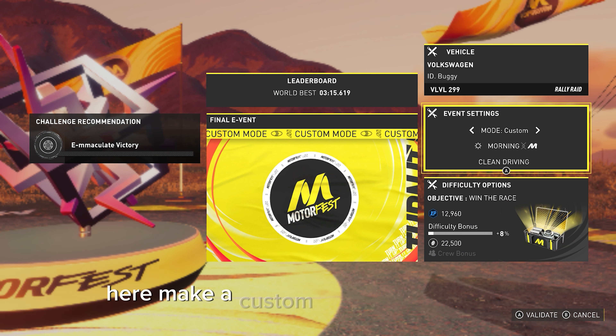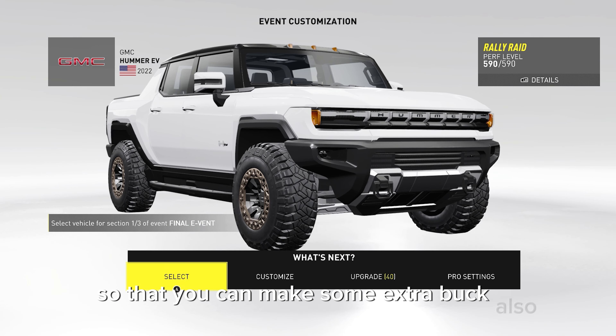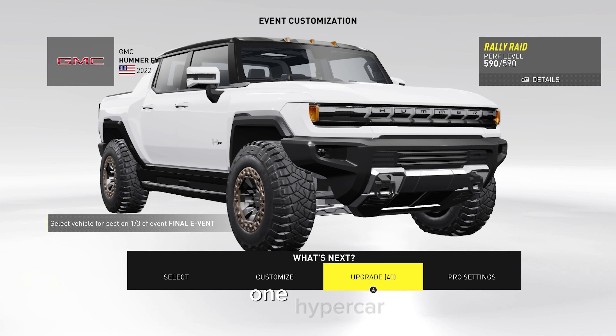Here, make a custom race. Choose morning and make sure the clean driving option is turned on so that you can make some extra bucks. Also, enter the vehicle option and choose one rally raid car, one street tier 2 car, and lastly one hypercar.